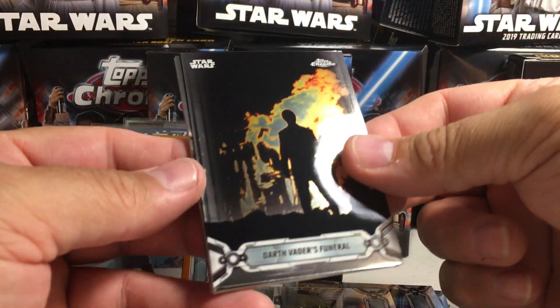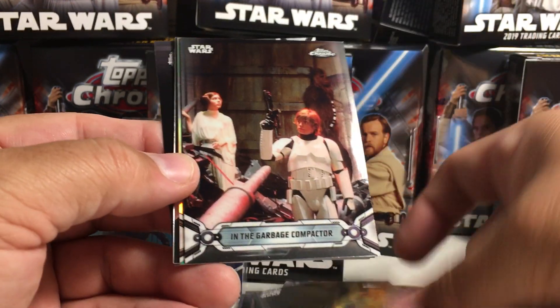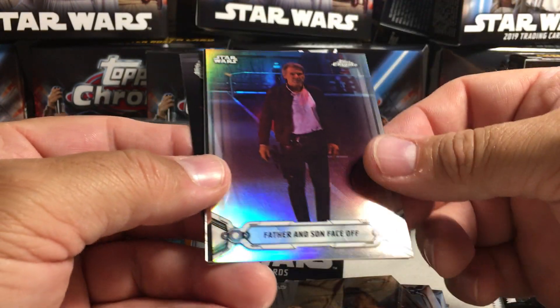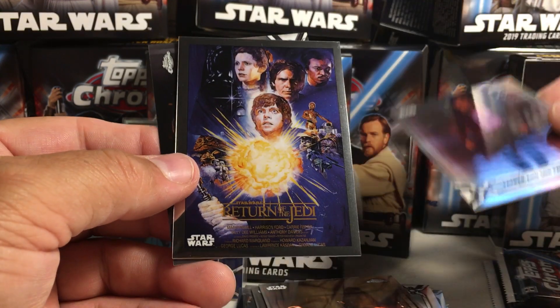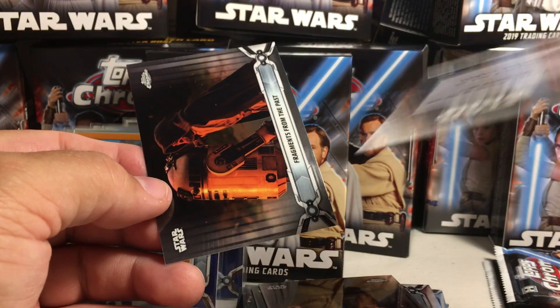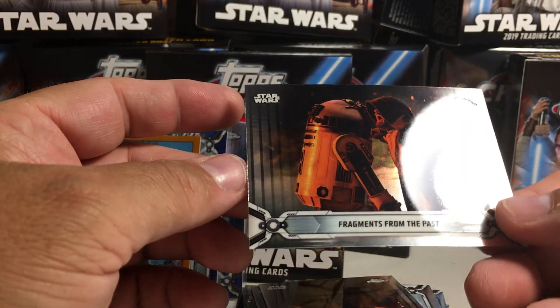Next pack. We got Darth Vader's Funeral — I don't think I've gotten that card yet. In the Garbage Compactor — that's another new one. Father and Son Face Off Refractor. That's a cool Return of the Jedi poster. The Alternate Art. And Fragments from the Past.